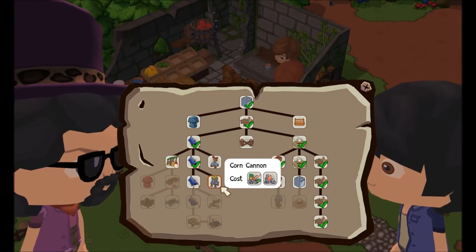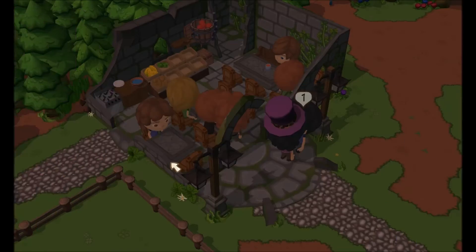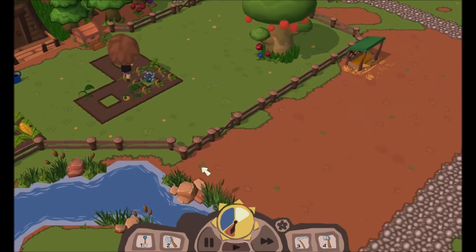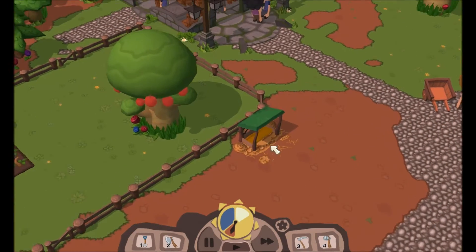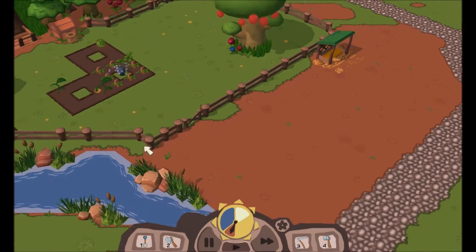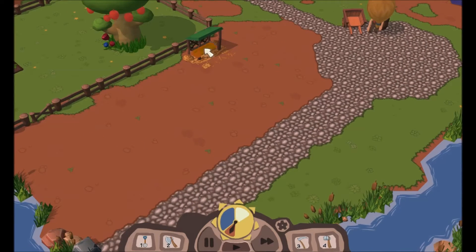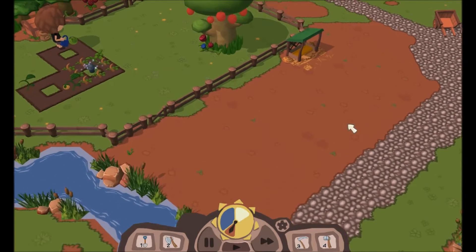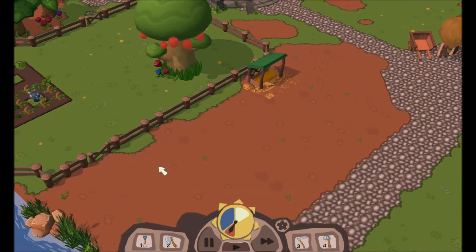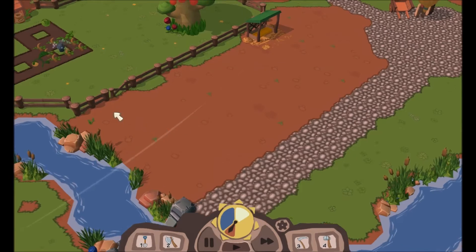What you got? Ooh, corn cannon — I can afford that, but do I want it? Chicken coop! And now I have a chicken coop but no chicken, so yeah, that comes later. I've expanded the fence; I will probably expand it out here because when you get the chicken it's obviously right here. You can't plant in the dirt area — you can't dig that. Not sure why, but whatever.